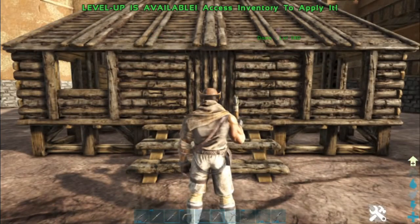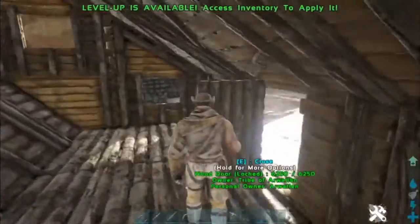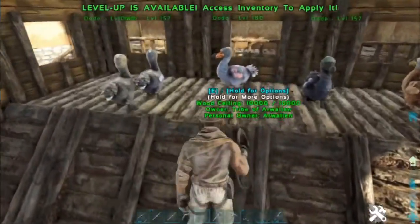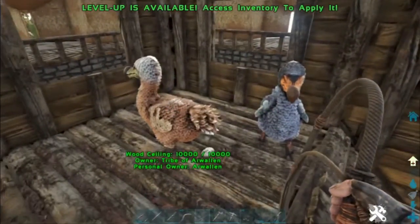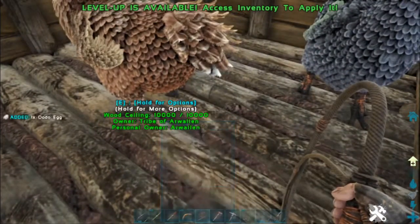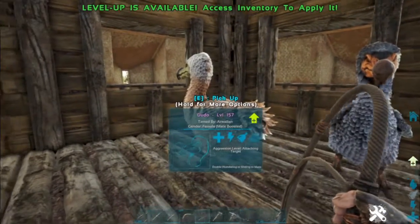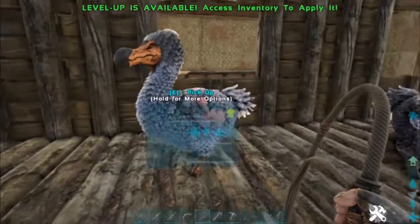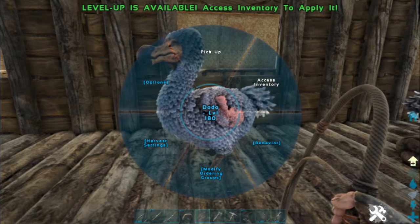Now, this is an egg hutch. It's by no means the only way that you can build one, but this is a pretty standard layout. We have the ramps there — it's tough to have the eggs fall down in this kind of setup because they are hard to maneuver where you want them to be. I've seen people use a catwalk so that the eggs just fall down, but it doesn't really matter that much; it's not that hard to pick them out. Also, Dodos are among the only animals to lay eggs without a mate, and they lay eggs pretty frequently.